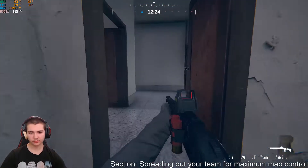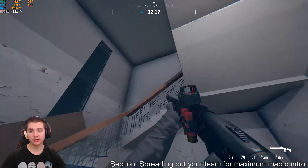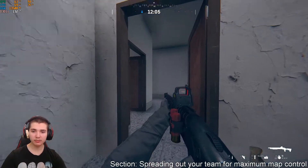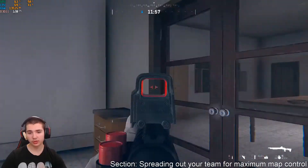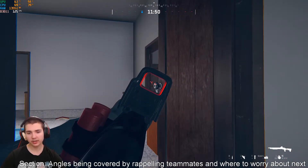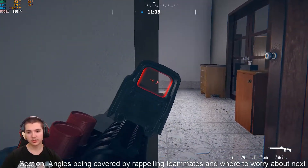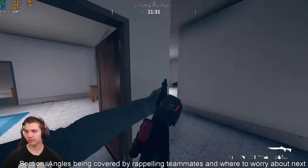Working together as a team, it's definitely not ideal to have your whole team pushing the stairs. You don't want all five guys stuck walking through this little chokepoint and all getting naded or sprayed through the door. I'd say maximum two or three people on this door, and then the rest of your teammates rappelling — one on this window, one on this window, or two on one and one on the other. That way you have guys clearing kitchen, clearing the drawing room, and covering multiple angles simultaneously.